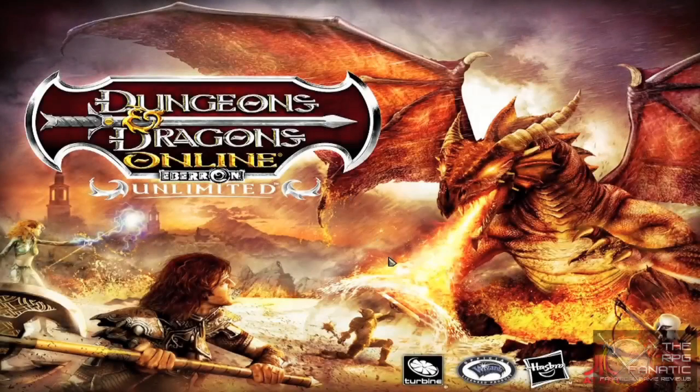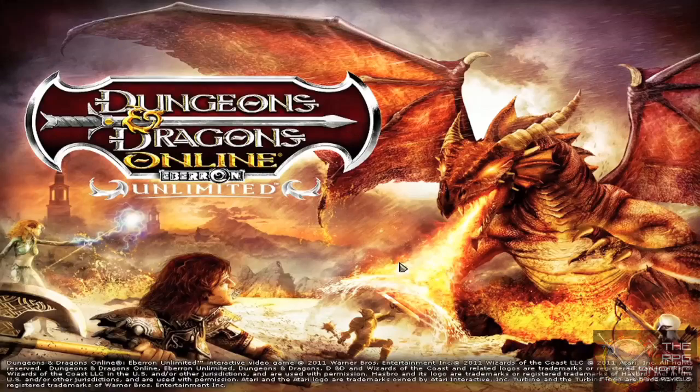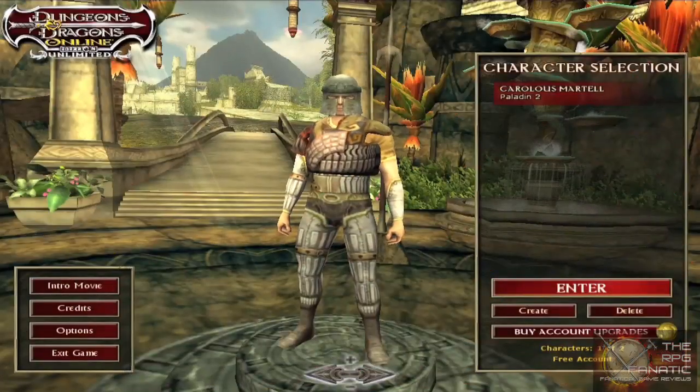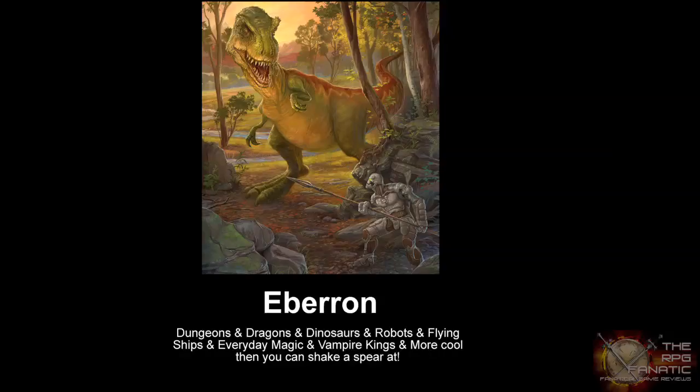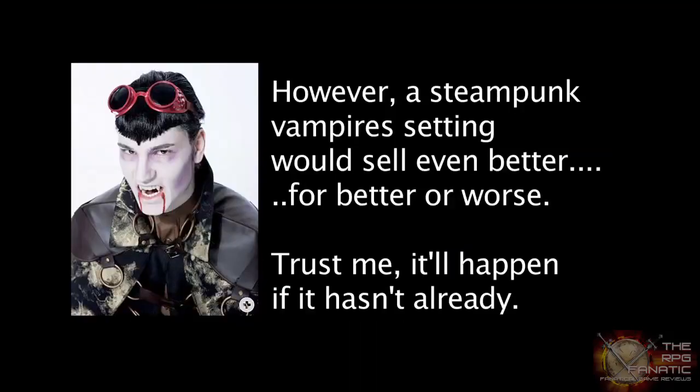Dungeons & Dragons Online is set in the Eberron campaign setting, which is the newest campaign setting for D&D. In addition to all the standard European medieval fantasy tropes common to Dungeons & Dragons, Eberron also offers some steampunk elements. I think it was wise for Turbine to choose Eberron as the location for the online game, because other than Ravenloft, Eberron has the most mass commercial appeal right now.